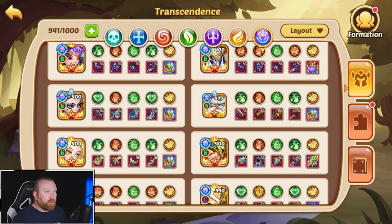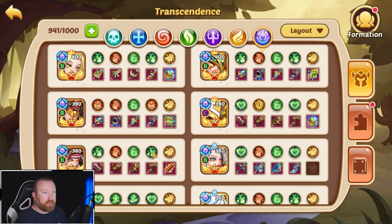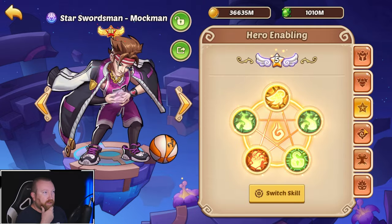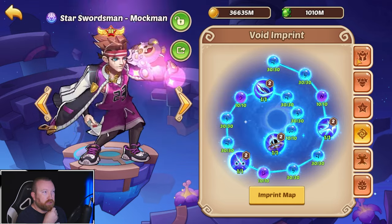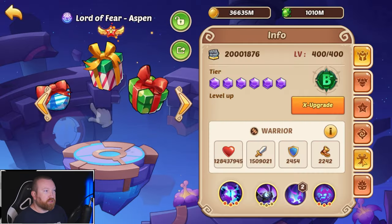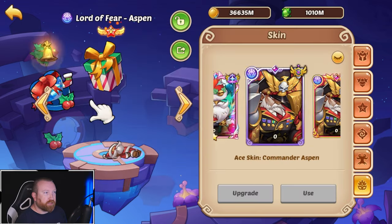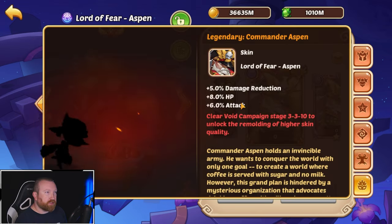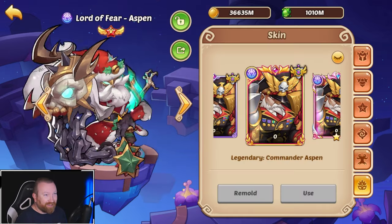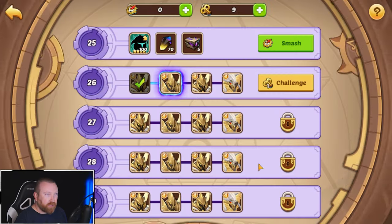I want to run a Ruy Scepter on our Lord of Fear Aspen. A Punisher is actually pretty solid — I kind of like that on our Star Swordsman Mockman because he will do a ton of damage up front. The big takeaway here is my man. His other skin has damage reduction, attack, and HP, but I just don't like it — I love the Krampus skin. Let's see what we can do today.